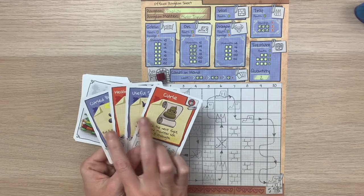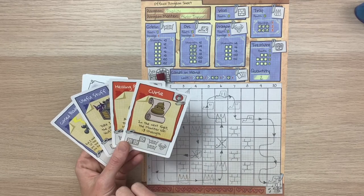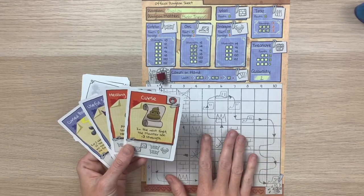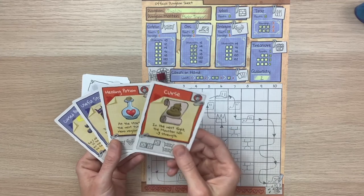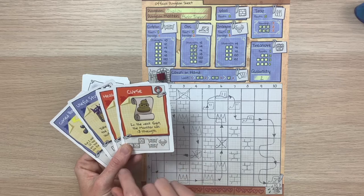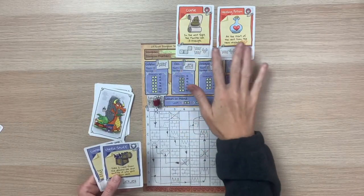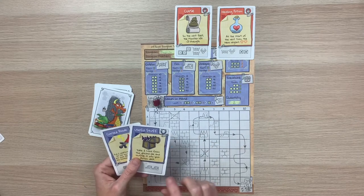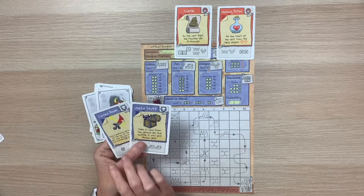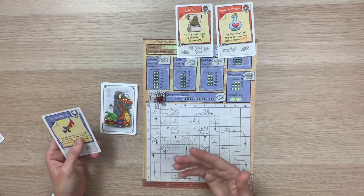You'll see two card colors: blue cards help you defend your dungeon, and red cards are played on opponents to help their hero and hurt you as dungeon master. On the first turn only, we start with step 3 — play hero actions. For example, I can play a red card giving the monster negative 3 strength in the next fight, or a card that lets the hero regain hearts. After playing hero actions, refill your hand up to your hand limit. You can also discard a card to the bottom of your deck if it's not useful right now.